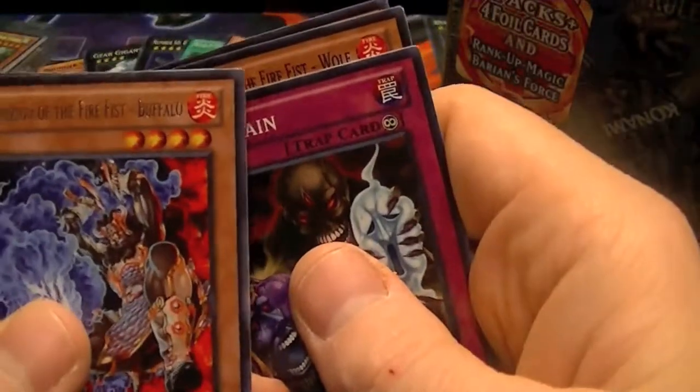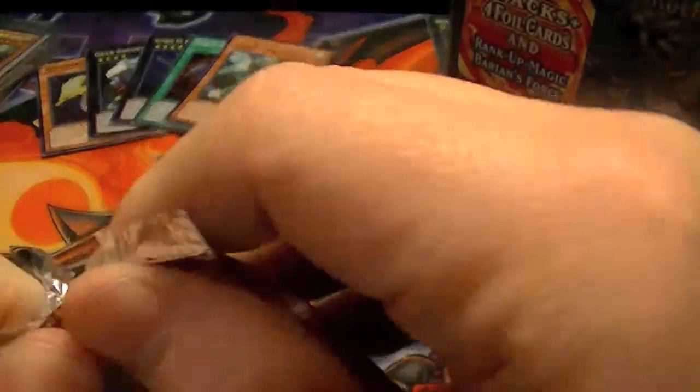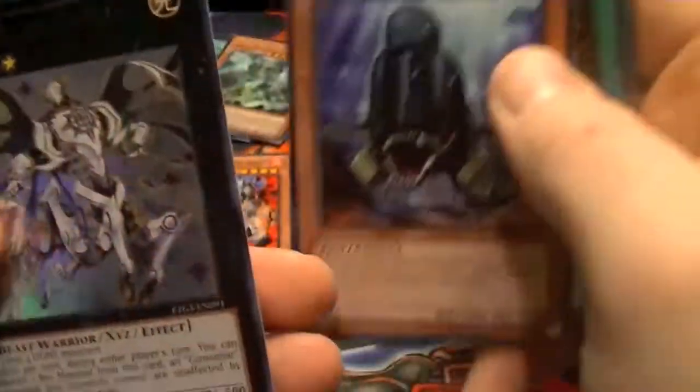Got a Rare Brotherhood of the Fire Fist Buffalo. Nothing else. All right, last pack from our Tempest 10. Hopefully it'll hold something really good, like a Draco Sack. Got a Rare Big Whale and an Ultra Rare Constellar Omega.